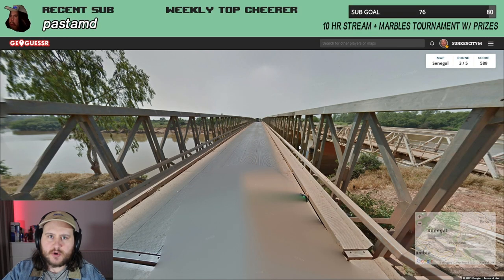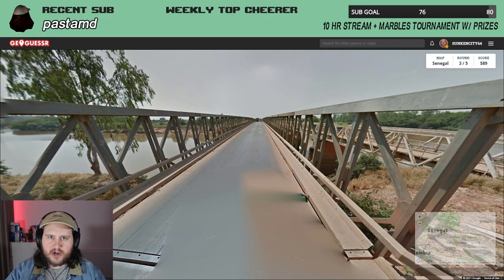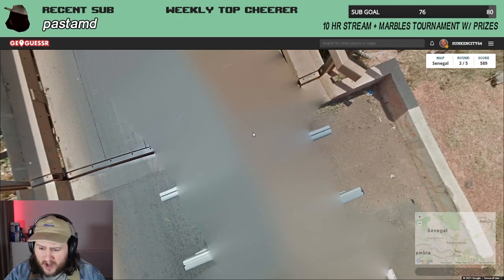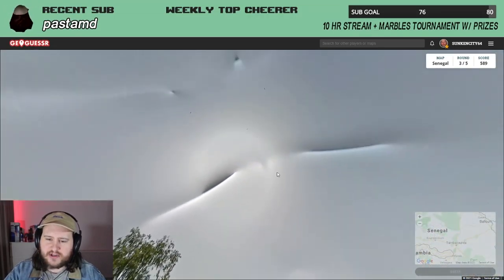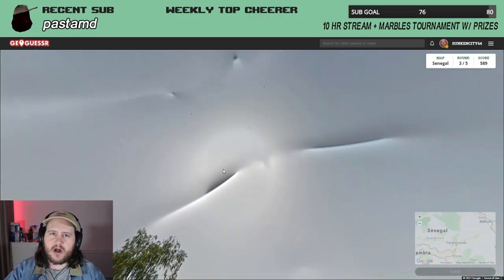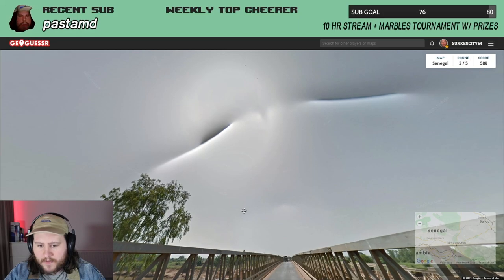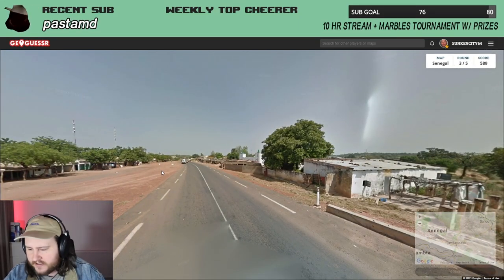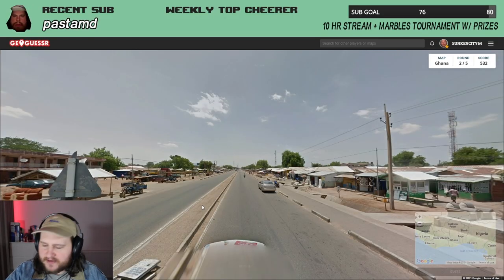I'm going to show you some quick ones that help boost your scores on a diverse world massively. A lot of these basic metas actually come up in Africa, which kind of reduces a gigantic continent down into far easier-to-guess locations. First and foremost, you've got Senegal — you'll know it's Senegal because you've got bars on your Google car, and you've also got these gigantic rifts in the sky, a little bug with the camera. Not always here, but here most of the time — Senegal every time.